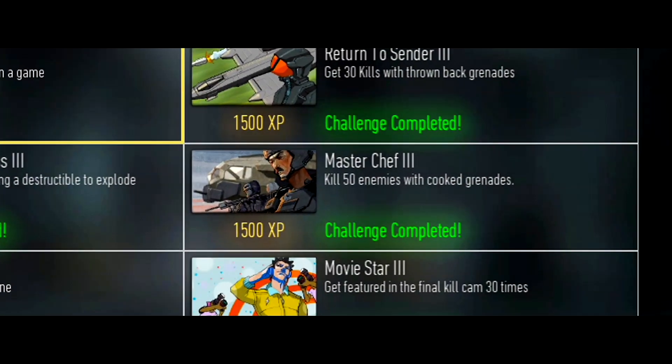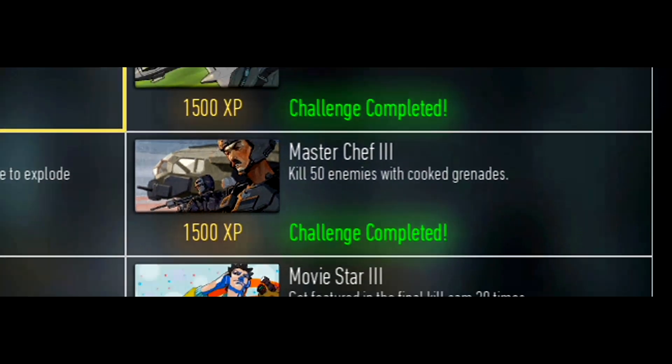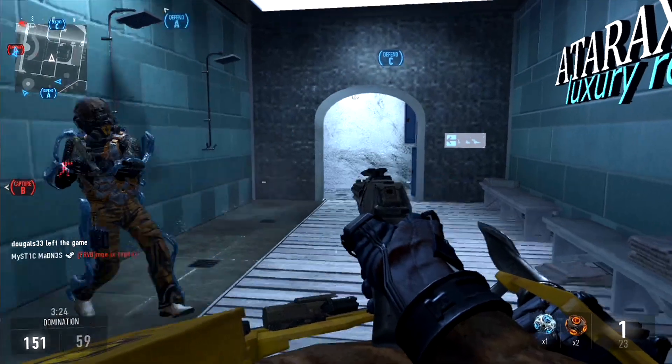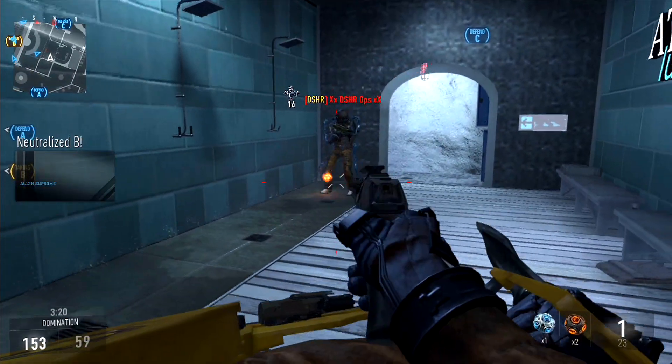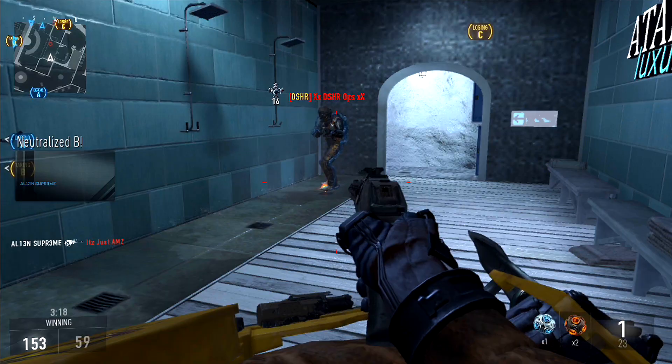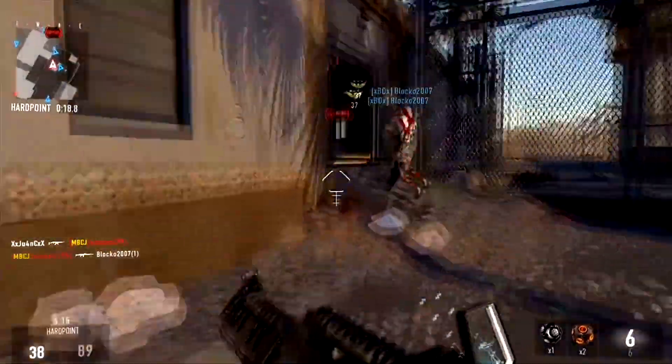The next challenge is called Master Chief and you have to get 50 kills with frag grenades. You've probably already earned the Return to Sender challenge by now, so you might only have around 20 kills left. I recommend playing Hardpoint and just throwing grenades into the Hardpoint when an enemy has it. You can use Danger Close for more explosive damage.